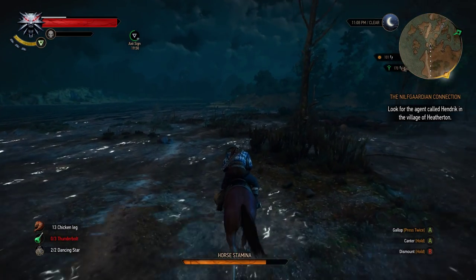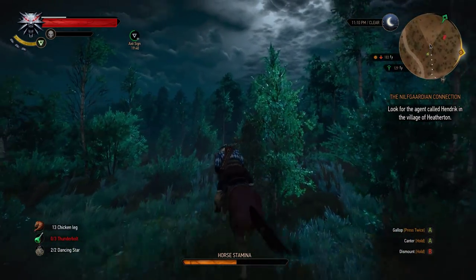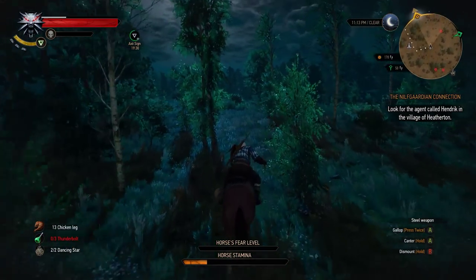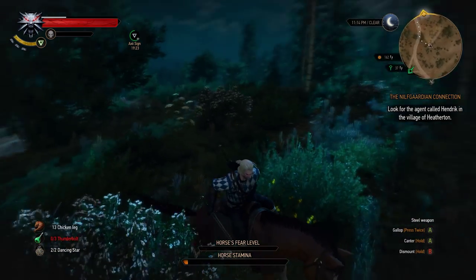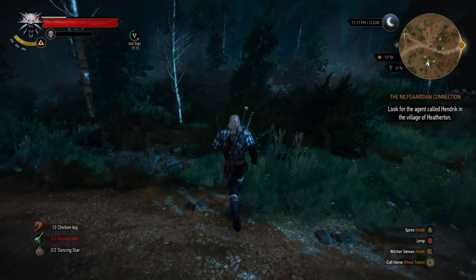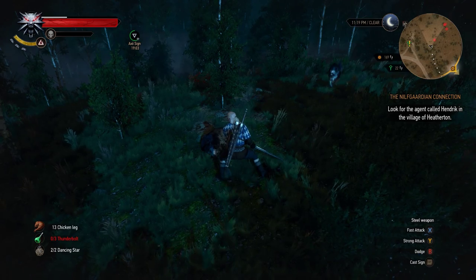I remember in one of the first episodes battling the enemies over here - that was pretty fun and at that point pretty challenging because I had no idea how the battle system works. We're just going to ignore those wolves - they're just not worth it, especially in this area, because they're just too low level and just die with one hit off my horse basically. One wolf followed me - he will die then. Come here, wolf. If you want to die, you shall die. I told you.